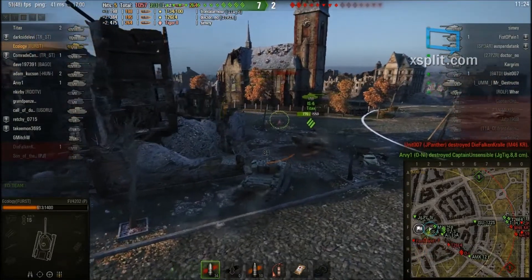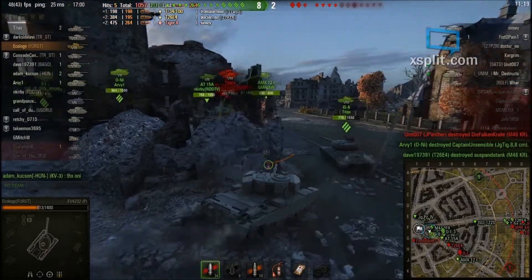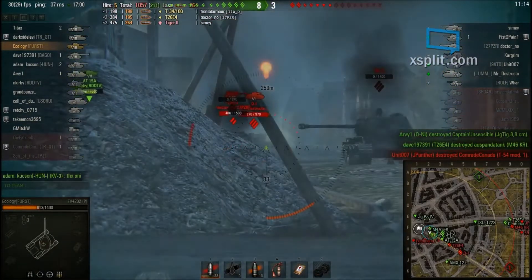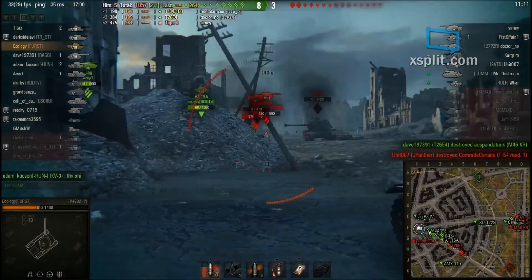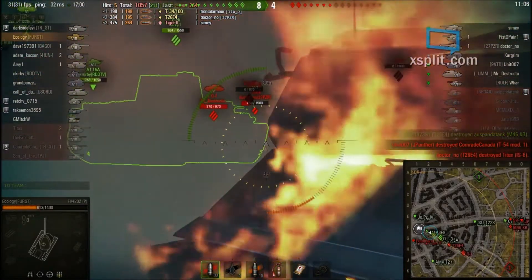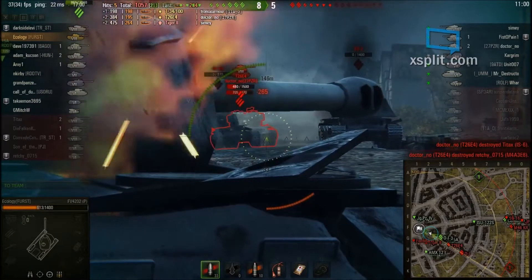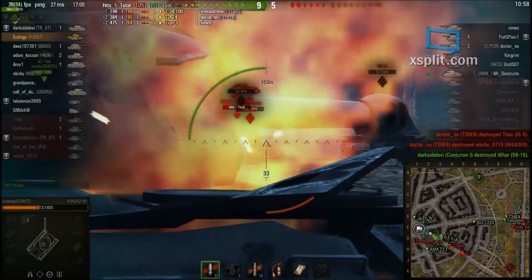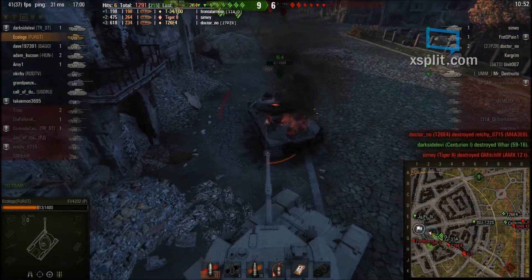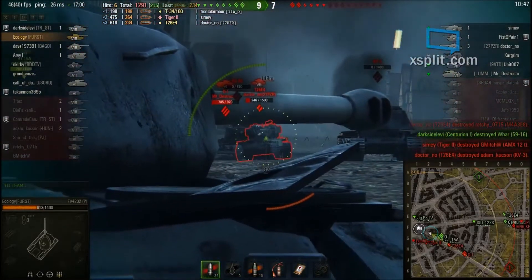I pull back a little too far, I think, but I'm keeping an eye on that Ferdinand — I don't want him to pull up behind us. I shoot a shell into that OI and it bounces. There's also a Super Pershing. I hate Super Pershings, but this is a 20-pounder, and 20-pounders have good penetration. I can easily clip his upper commander's hatch.